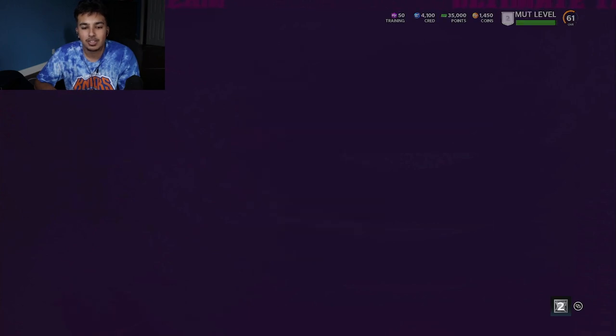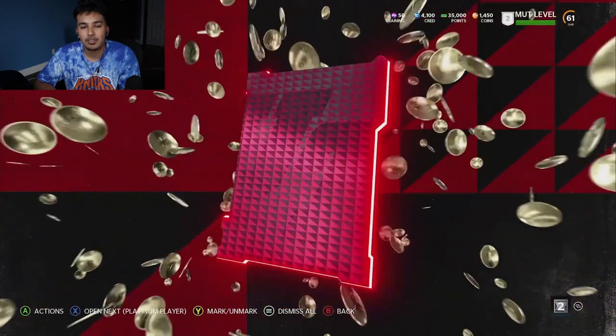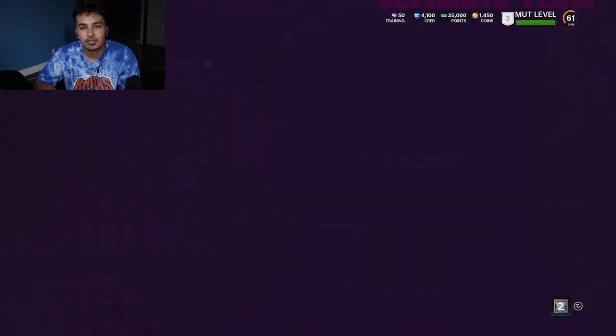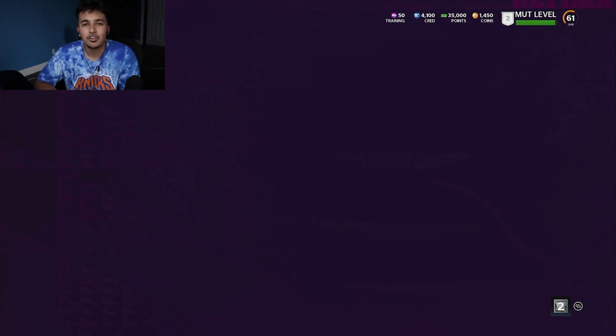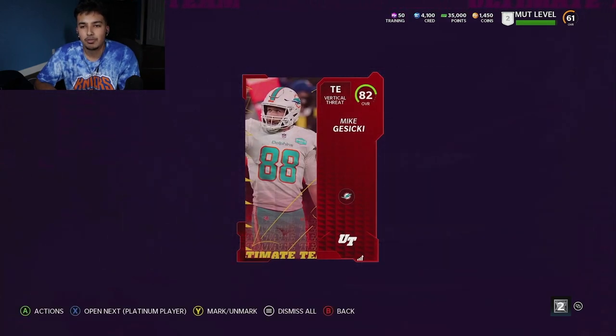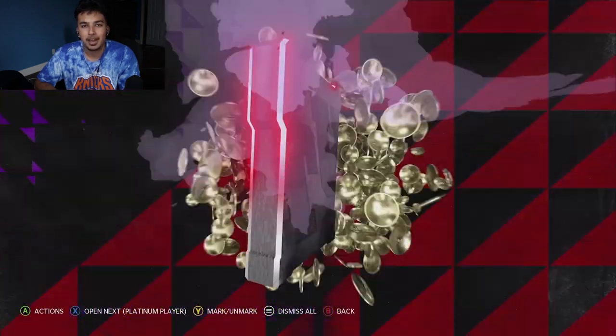We are going to start off with a Jadeveon Clowney - 80 overall. I was pretty shocked that he's 80 overall. He's not necessarily above 80 overall, but it's just like we're so used to seeing him higher than that. Mike Gusecki in our second one, so starting off a little slow. But we're fine - we've definitely made a lot of coins already. We can't be mad at all.